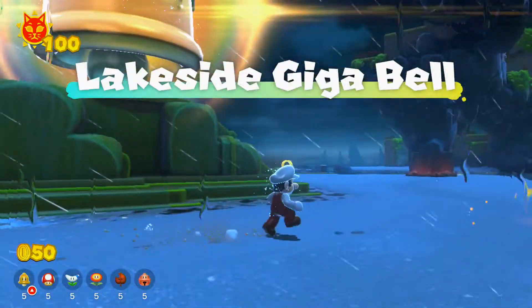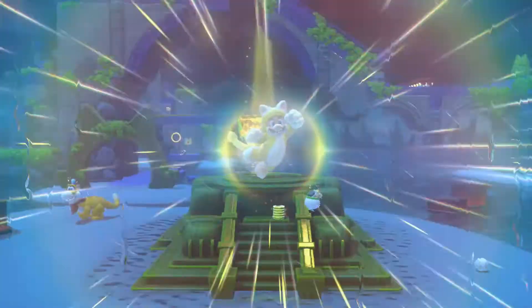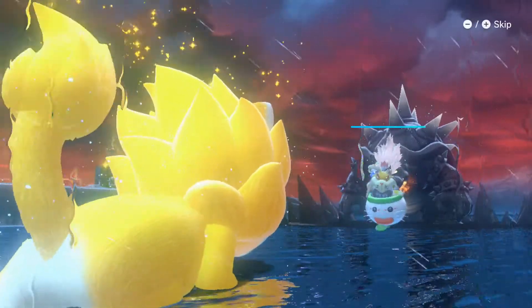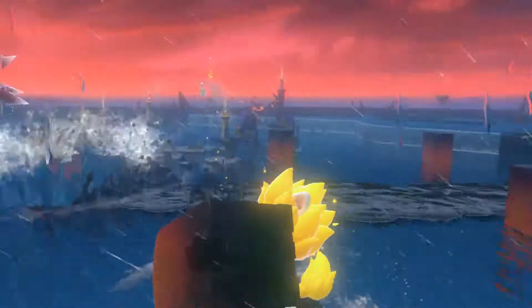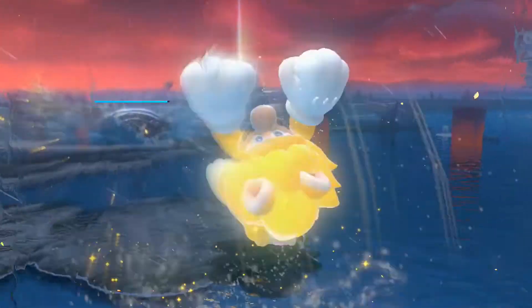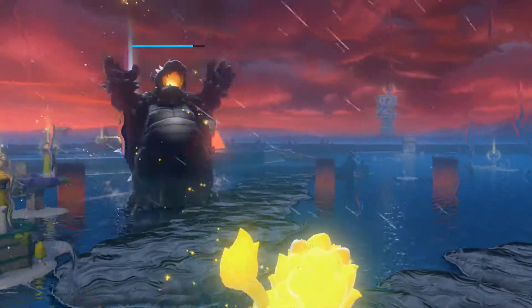Let's go ahead and grab the bell. Now we're going to defeat Bowser again - well hopefully anyway, unless I mess this up. Here we go. So it's giant Mario versus giant Bowser. If you fight him again he has that blue health bar that he had before, so this is going to be quite a long battle. The first strategy is to grab one of these and throw it at him. If you do take damage, make sure you get one of the Cat Bells. You throw it at him, he falls over, and then just ground pound. That takes off quite a bit of health.